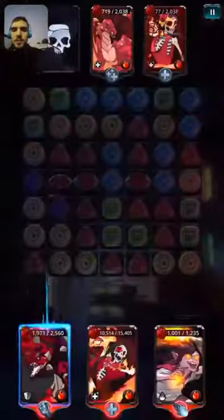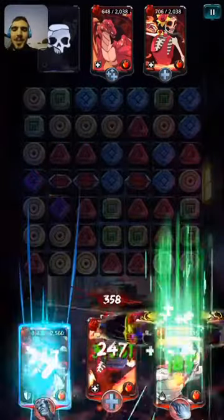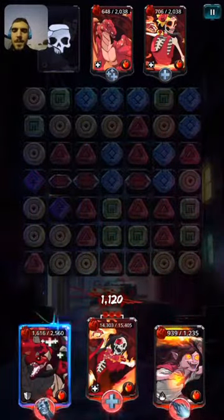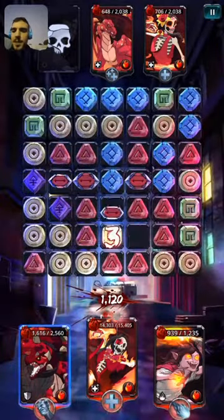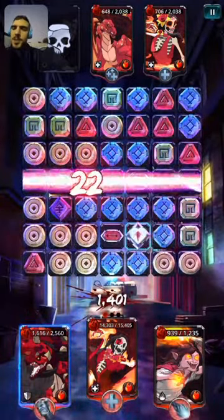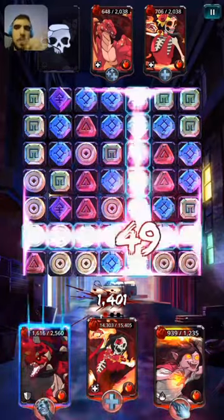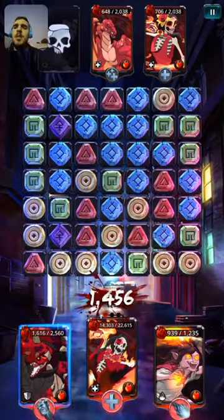Especially when you critical — normally it's the other way around, normally it's the AI criticaling on me. La Calavera is really good because she has a three-chain, and every single power gem you pop gives you two skill points for small ones, medium ones give you three, and large ones give you four.